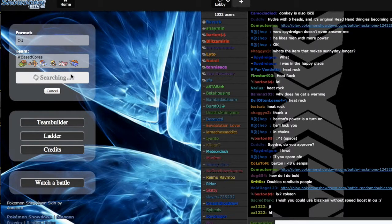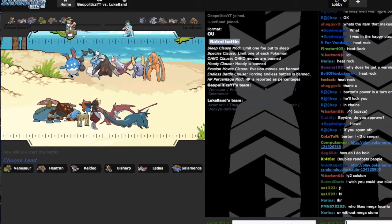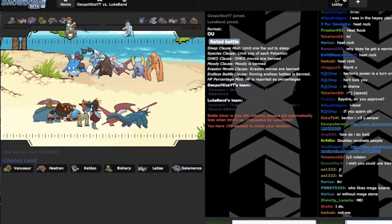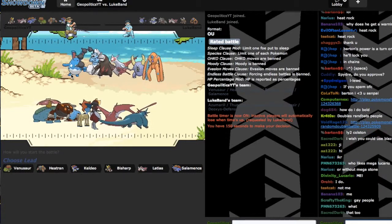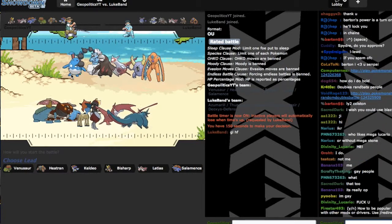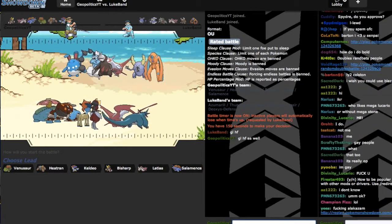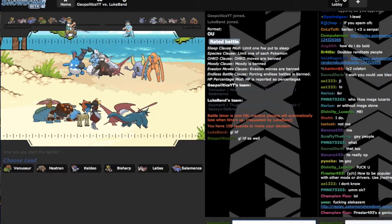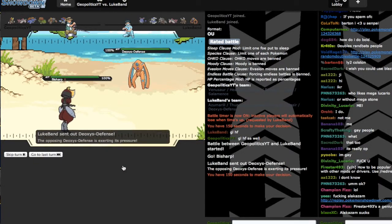Hopefully I don't get one of those socket hang-up errors. This is a very threatening hyper-offense team, which looks to be a little more bulky than most hyper-offense teams. Probably Belly Drum Azumarill, T-Wave Thundurus, Spinning Excadrill, a Special Sweeper Latias, Hazard Setter Deoxys, and Mega Pinsir. I'm gonna lead with Bisharp, predicting the Deoxys Defense lead. Show it to me — yeah!